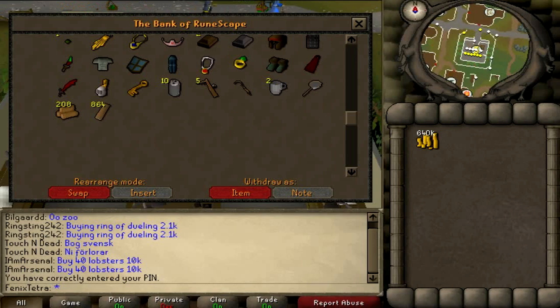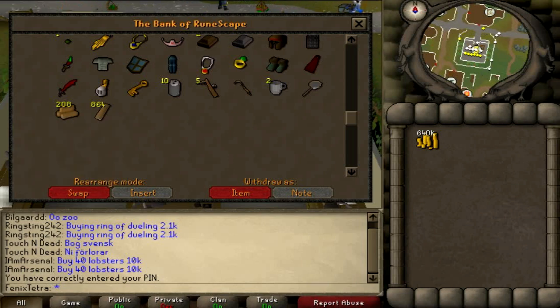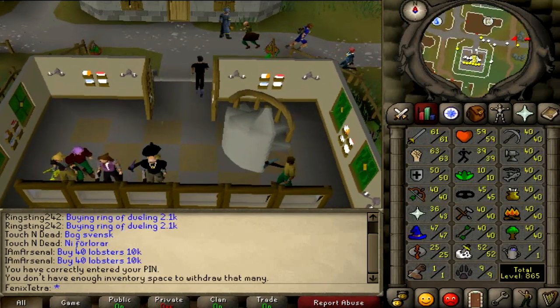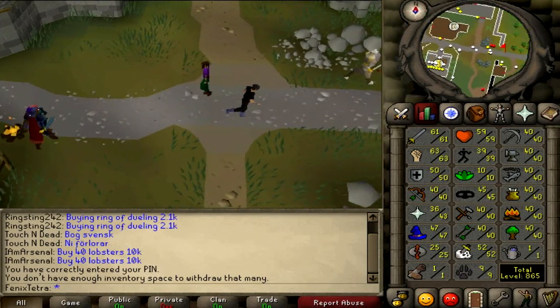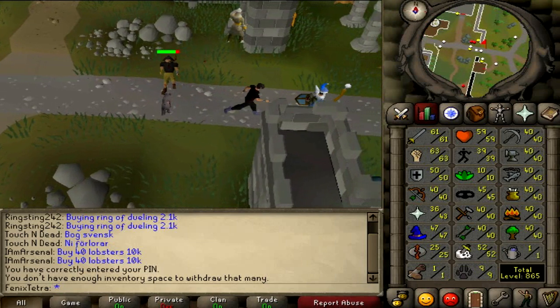Basically the process is: you withdraw the oak logs and you run to the sawmill, which is located east and then north — so it's northeast of Varrock from the south bank.